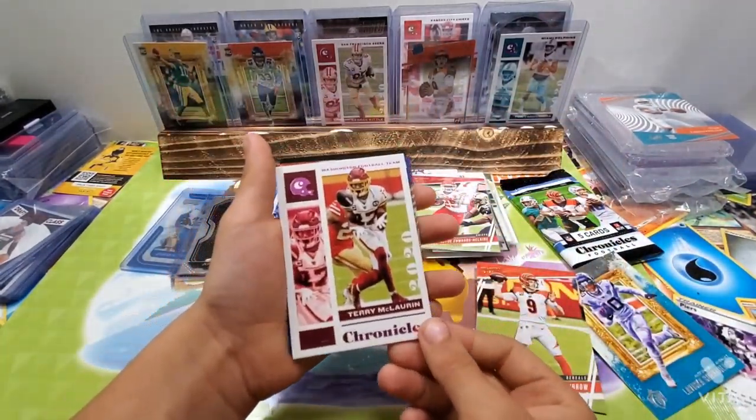That's kind of what you like to see though — rookies are good. I went on the back, I heard that name before. Ray Lewis. Oh, another Joe Burrow. Where's the Herbert? Pink — Terry McLaren. Jake Fromm. Brian Edwards rookie. That jewelry there looks sick, look at that.